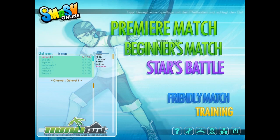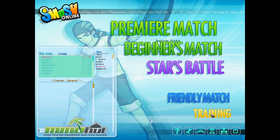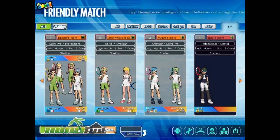It's creating our character. We have premiere match, beginner match, stars battle, friendly match, and training. Training is for single player — you can complete various missions in the game and improve your stats. I'm gonna go with a friendly match because I'm a friendly guy. Let's check out the game's item shop before we begin.